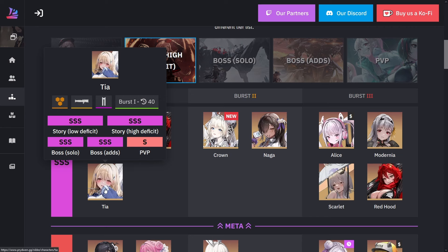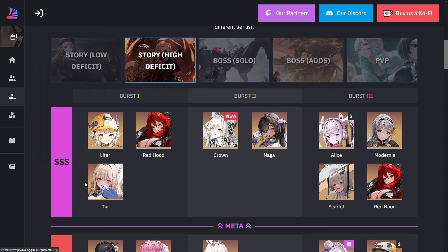Obviously Tia is very fantastic too, especially when you hook her up with Naga. They work exactly how the bunnies work, but besides the shielding, they also give damage to cores, attack, and all that other stuff. That's why the schoolgirls are very handy.